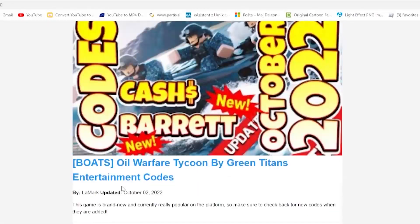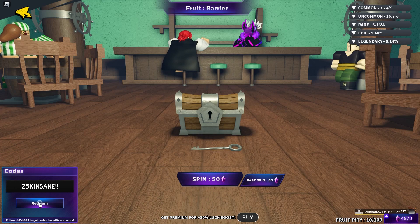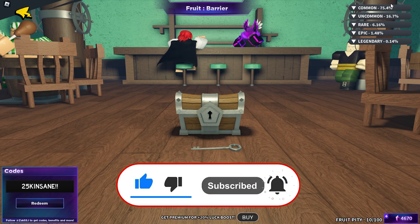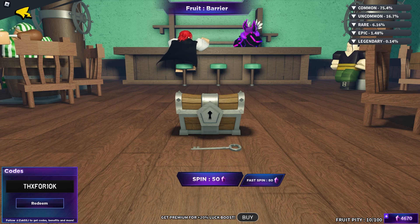Let's start with our first expired code, which is called '25k insane.' As you can see it's expired and it was supposed to give you a 450 chance, but it's expired. This next code is 'thanks for 10k,' which is an expired code that gives you 300 gems — and it's still expired.